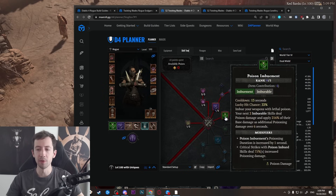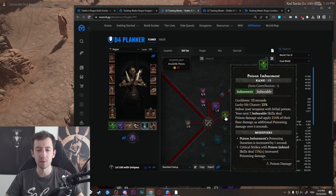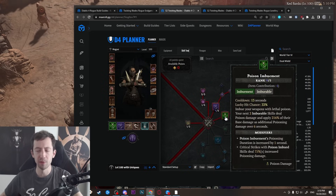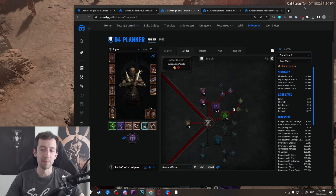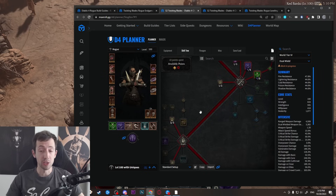The second imbuement is Poison Imbuement — your single target tool. You cannot use two imbuements at the same time, so you choose one or the other depending on the situation. When fighting an elite or a boss, use Poison Imbuement. Preferably build three combo points first because you can buff the entire attack including the imbuement with combo points for a lot more damage. The typical rotation against a boss is: one-two-three Puncture, Poison Imbuement, Twisting Blades, repeat. There's extra scaling with duration and crits creating bigger poisons. Most of the time I was killing bosses in one or two uses of Poison Imbuement — it's a 13-second cooldown, which is really quick.